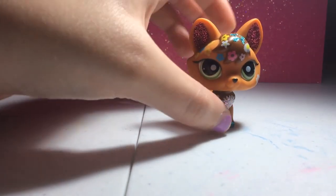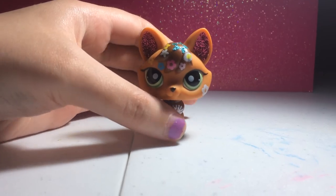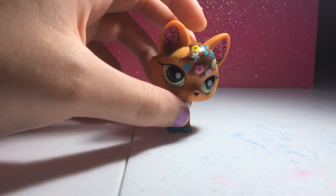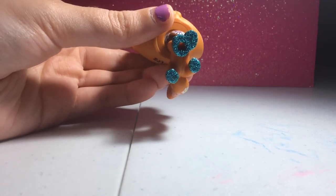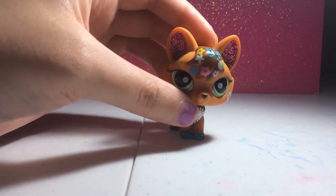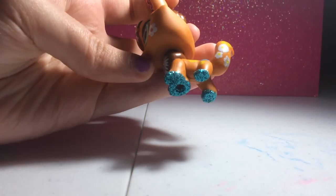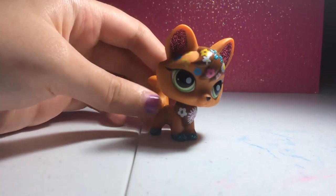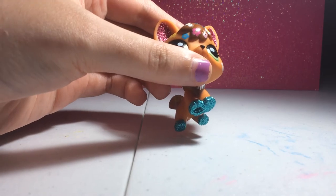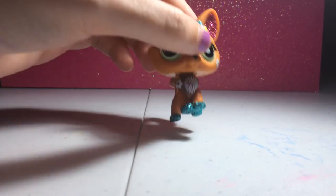Okay, this one — this is Spring. She's a light orange color, and she has glitter paws, chest, ears, and hair. She has a lot of flowers, a black nose, and green eyes. There she is.